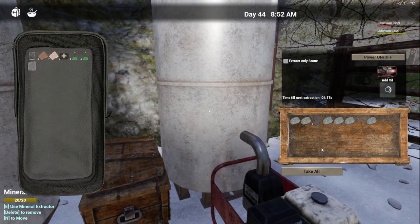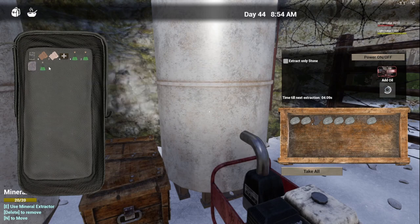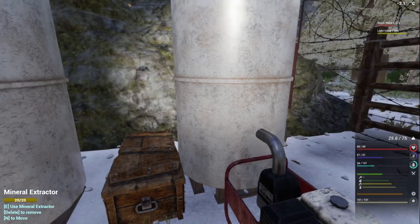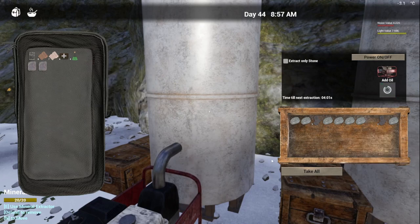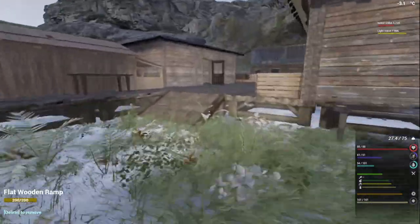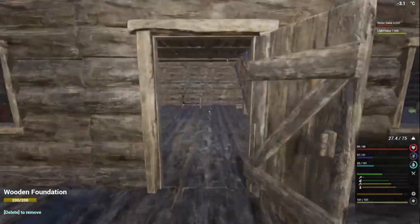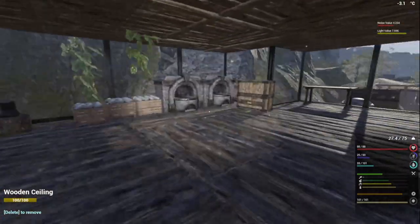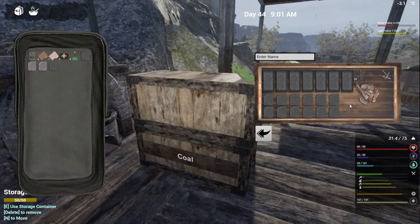We've got an iron ore here - we'll put one more there. We've got one here, we'll add two to that. Let's go make some more steel alloy. We need two of these.